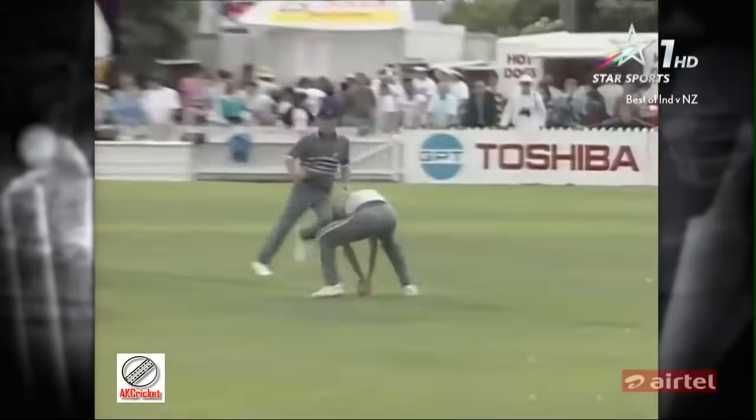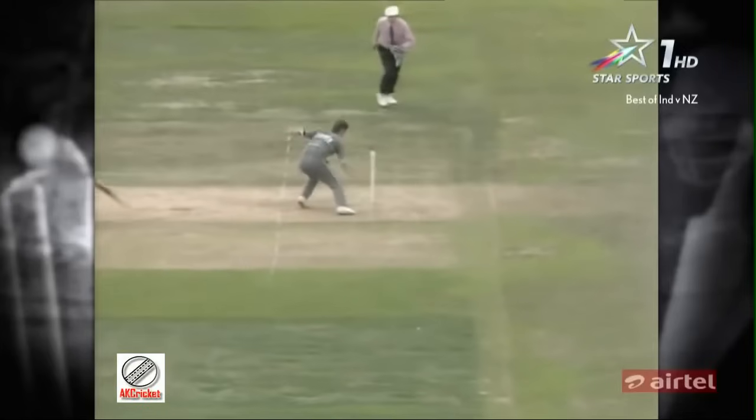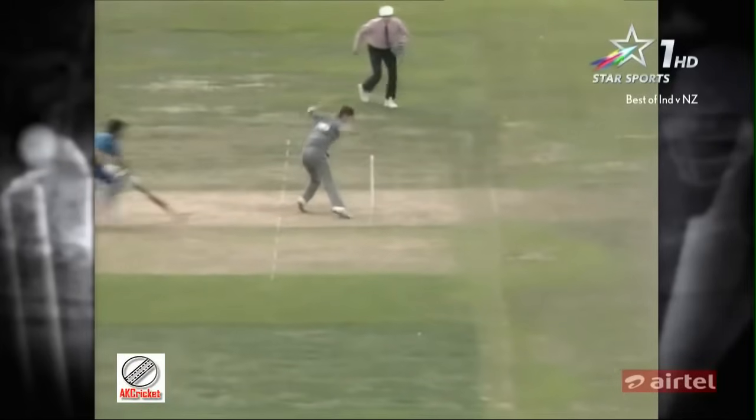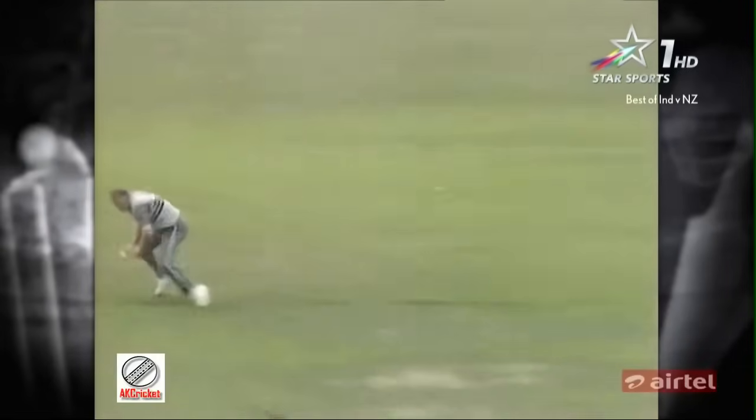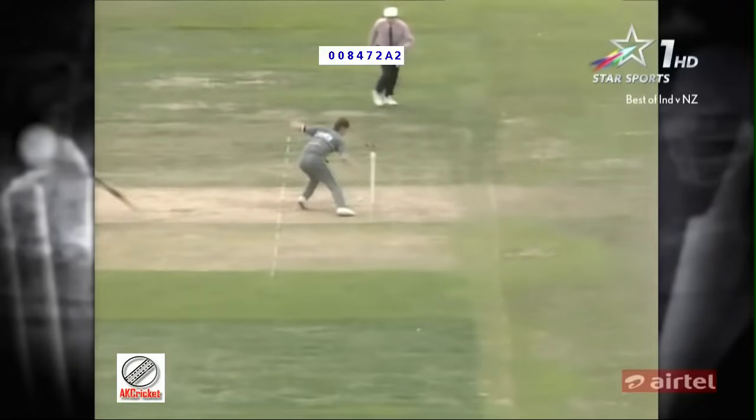Martin Crowe with a sensational piece of fielding — picked it up and then had to pivot about 45 degrees and threw the stumps down at the bowler's end. Mandraker, who went for the quick single, has been run out. He hit it too well to Crowe. But in brilliant fashion, Crowe ran to his right, threw to his left. You can't even see Mandraker in the picture, just his bat. If he'd hit it quieter, he'd have had more chance. Beautiful piece of fielding from Martin Crowe.